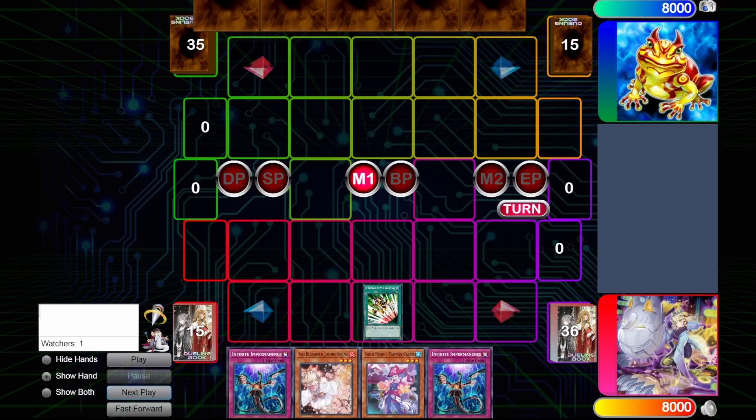So Itali is the first play you're going to make. The Captain Carry could be normal summoned, and then you could search to start your engines. That could be a valid play because you could potentially bait out an interruption since your opponent might think you don't have any punk cards since you're normal summoning the Carry, and then we can go Itali. But in this case, I go Itali instead.